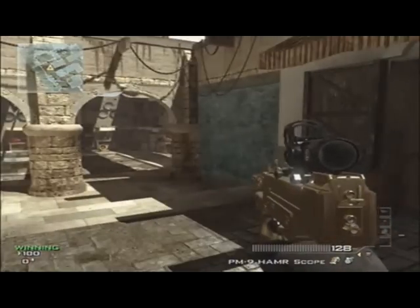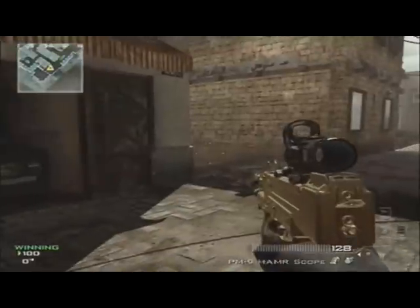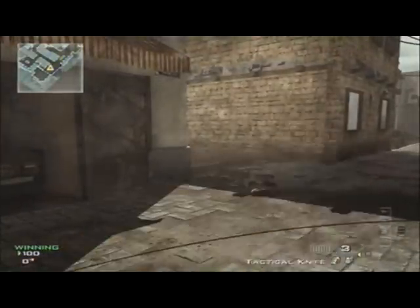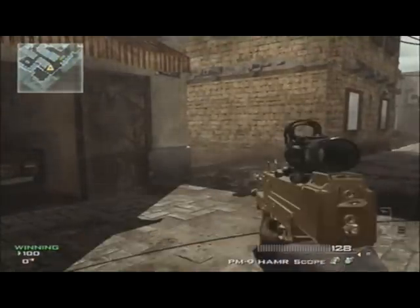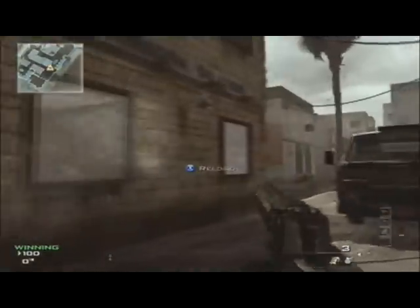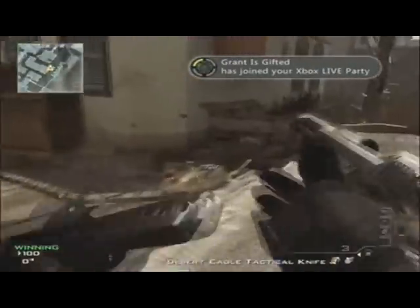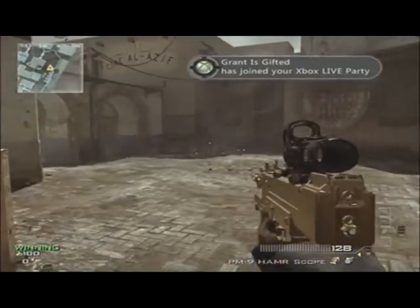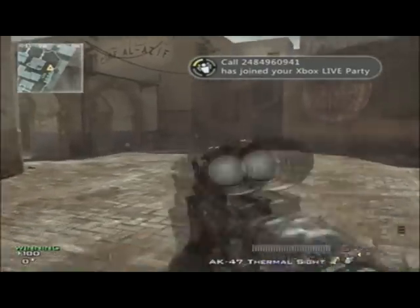Our fifth and final glitch for this week is brought in by Mickey Boondock and it's the one-handed gun glitch. What you need is a PM9 hammer scope and a secondary weapon that has an attachment. Pretty much what you do is hit left on the D-pad, change your weapon and fire the PM9 hammer scope all at the same time, and what this does is makes it look like you can use your secondary weapon with one hand.